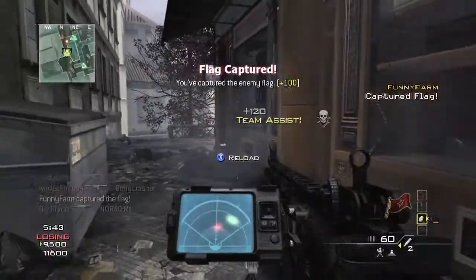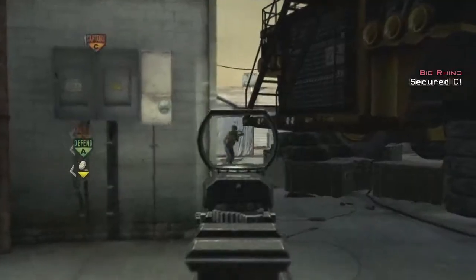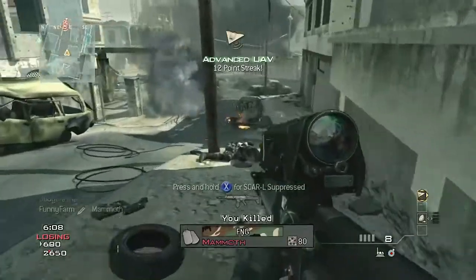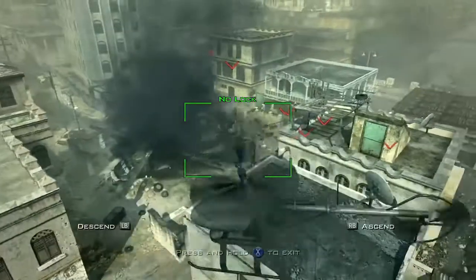If you're a team-focused individual, the support strike package is for you. It works significantly differently than the assault package. The main difference you'll notice right away is that your streaks don't reset on death. So I can get a kill, capture the flag, capture an HQ — it all moves it up, and when I die, it doesn't reset. The killstreaks you unlock are more support-oriented: things like UAV jammer, UAV recon, advanced UAV, and recon drone.